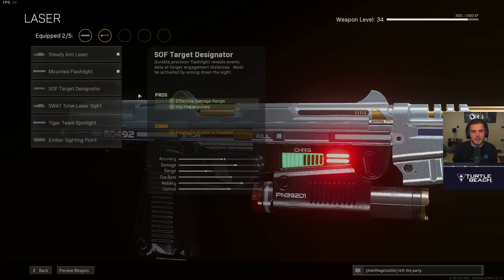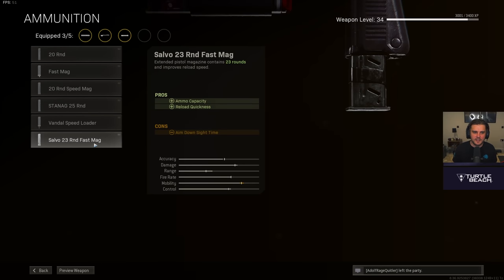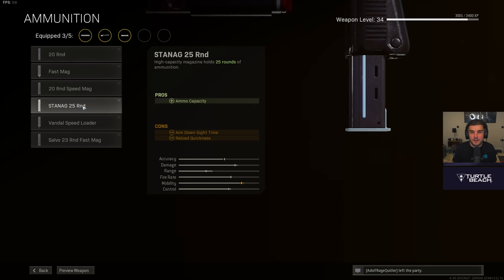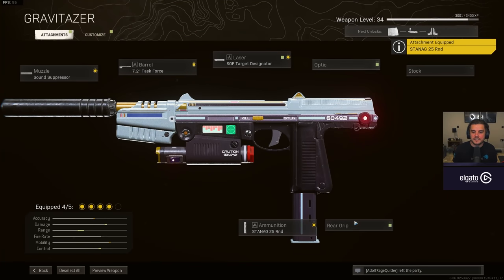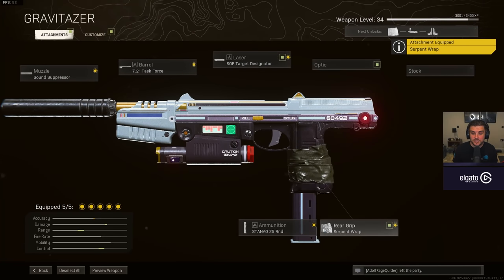For the ammo, I went with the 25 round magazine — the maximum bullet capacity available — which lets you take down one to two fully plated players, giving you around 500 to 600 damage output if you're landing all your shots, which is pretty nice for a secondary weapon. For the final attachment I skipped an optic and went with the rear grip: the Base Serpent Wrap, which increases ADS speed. I treat the Amp 63 like an SMG, and the Serpent Wrap is one of the best SMG attachments right now.